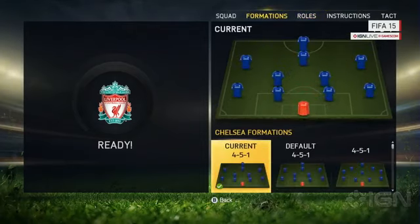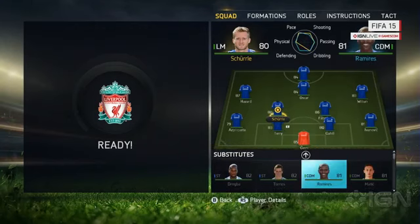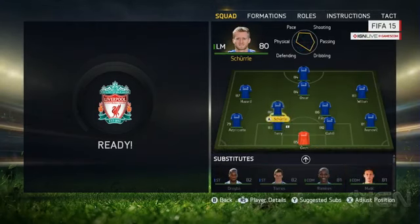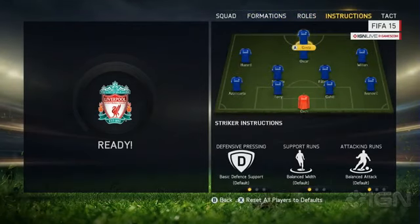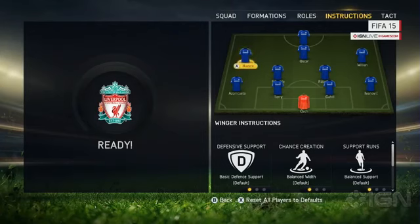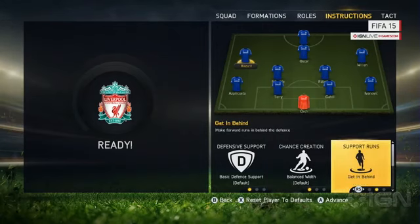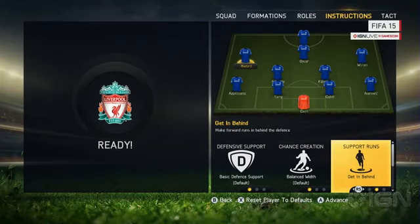We see the team management screen right now. Team management is something — if you look at what the community requests were in the past, it was 'fix the keeper,' so we are bringing next-gen goalkeepers this year. We're going to talk about that later. The goalkeepers are drastically changed. But tell me something about the other changes — I understood you can give instructions to each individual player. Yeah, team management is a complete overhaul this year.